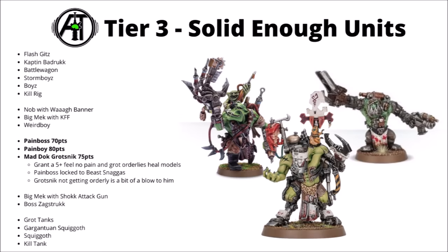Next up, the Pain Boys: the Pain Boss is 70 points, the Pain Boy 80, and the Mad Doc is 75. These all give a 5-plus Feel No Pain type save to the units they join. The Pain Boss is restricted to Beast Snagger Boys. Overall, probably the best of them is the standard Pain Boy. Beast Snagger Boys already have a Feel No Pain type save, so perhaps the extra 5-plus isn't quite as big a deal there. Both the Pain Boy and the Pain Boss have the option to regenerate D3 models to the squad, which is really quite nice. I do even quite like the Pain Boy's potential mortal wound attack with his Urty Syringe.